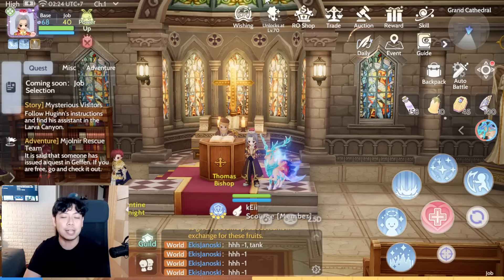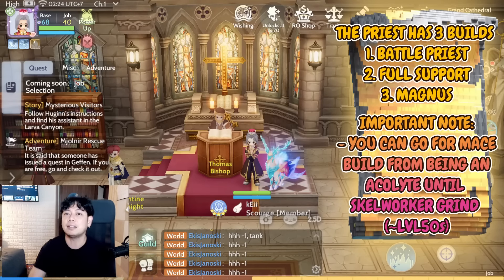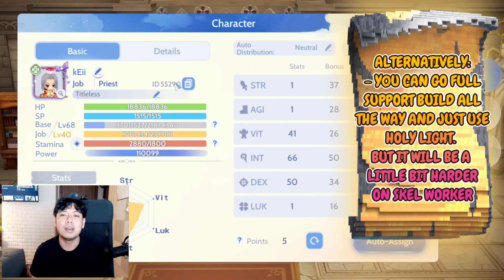We're going to be talking about three builds of a Priest, and I think all of those builds will be used in your journey. The first one is the Battle Priest. For stats, it's all Agility because you need attack speed — you're just going to whack a lot of undead, demon, and shadow monsters that are weak against holy.